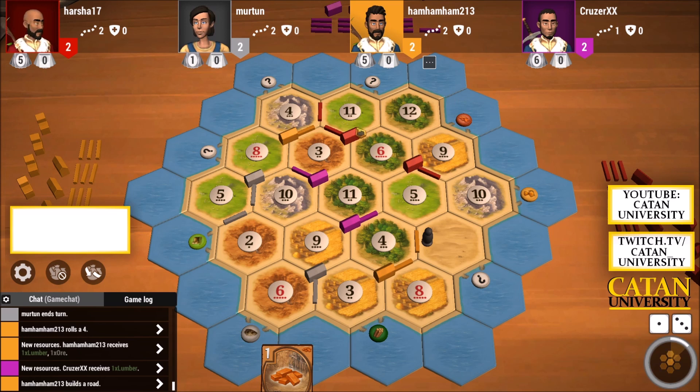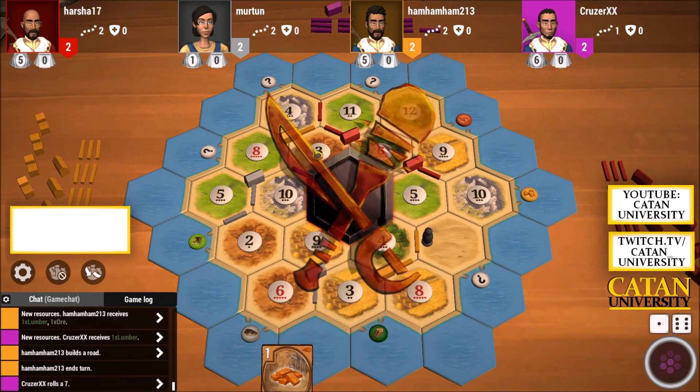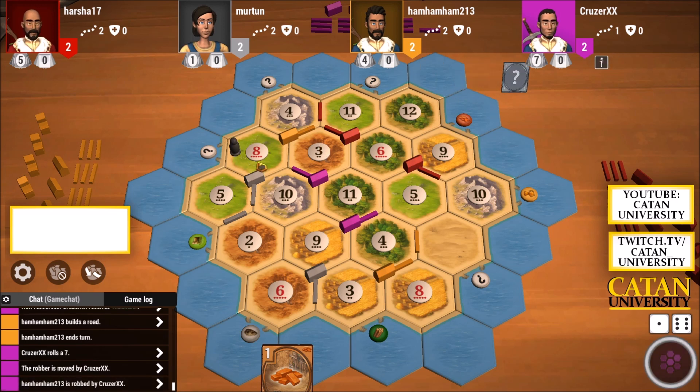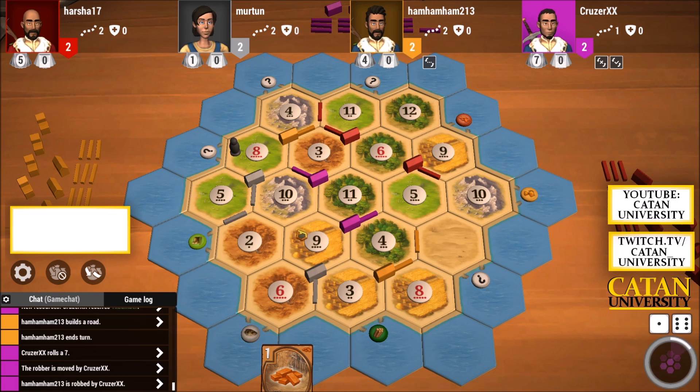Red won a race there. He didn't have the resource to build a village there and he had a brick in his hand, so I'm not sure why he asked for brick. Usually when you see two players go for a race, try to get the most out of it because they'll get desperate. We get blocked here but we don't get stolen from — that's fine. A block on this 10 or this 9 would have hurt us more, but we are pretty connected with the purple player on this grain and ore since we share the same tile.